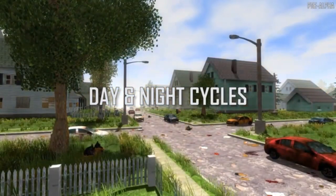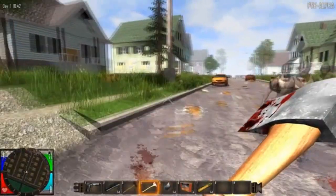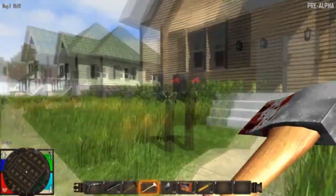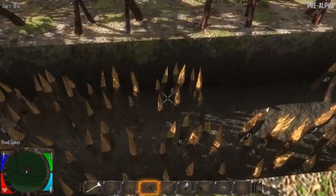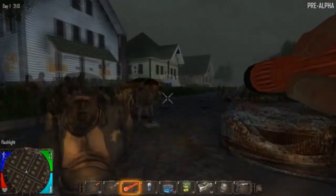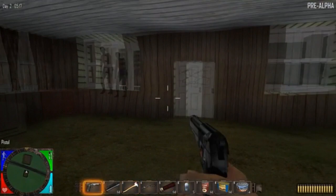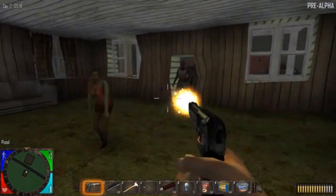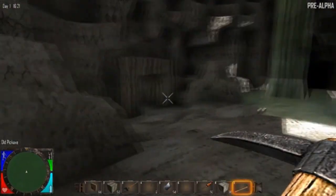In Seven Days to Die, the day and night cycles dramatically affect the strength and speed of the zombies. Light slows down and weakens the zombies, so you'd better take advantage of the daylight to search for loot, mine resources, craft items, weapons, and traps, and build up your fort's defenses. But when the sun goes down, the lunar cycle speeds up and strengthens the zombies — so you'd better be somewhere safe, because the zombies will come running in hordes to break down your walls.